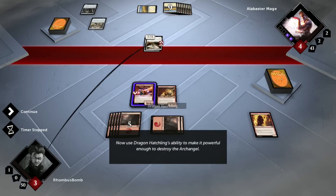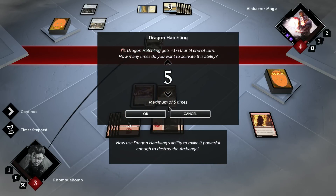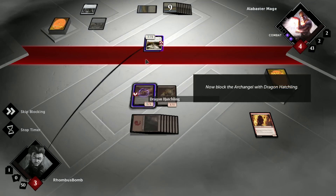Now that he's attacking with that 7-5 Angel, let's go ahead and activate this ability. We want to do it five times — we'll make it a 5-1. And now we'll go ahead and block the Angel.